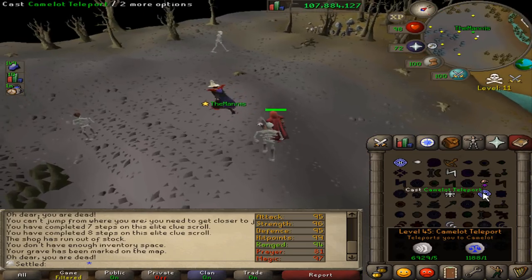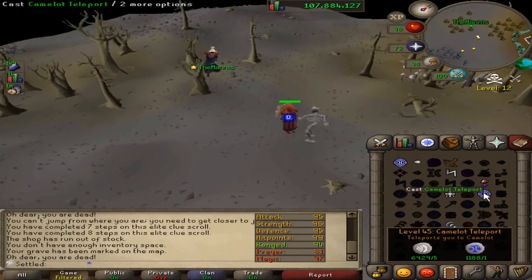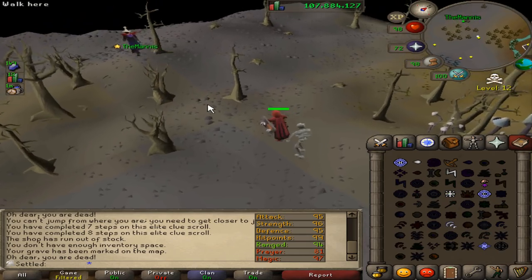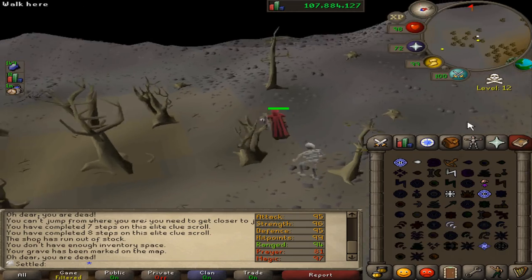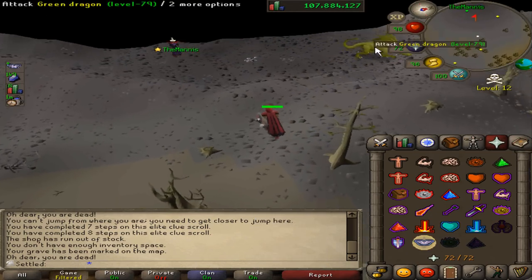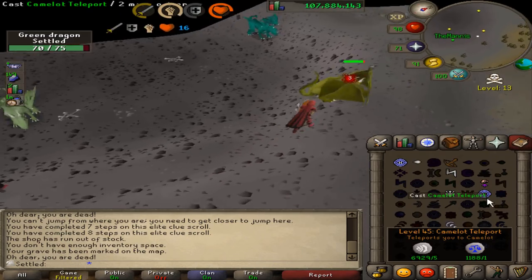Currently very invested in this elite clue. I've got my friend Manis over here scouting the dragons for me because I've got to kill a dragon for my next step. Hopefully this is the last step, because if I get blocked now I'm going to be so upset — I've probably put in about an hour of my time into this thing so far.